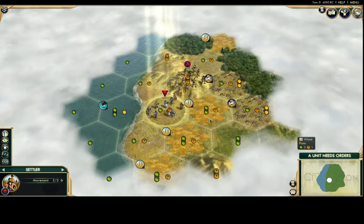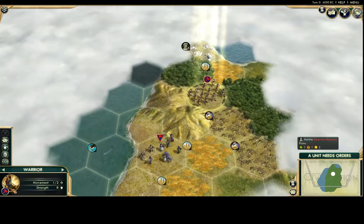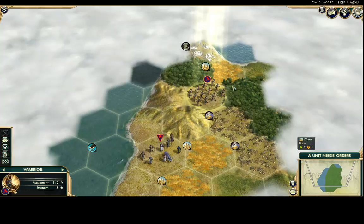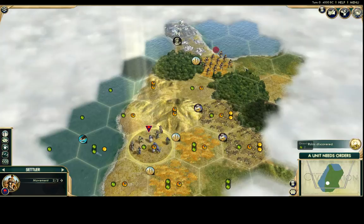I always move my settler first because you may want to relocate during your first turn if you find better options. Up here you can see marble — marble is really good, it lets you build wonders faster and is one of the best luxuries in the game. I want it within my city's range. Every city has a range of three hexes, so I need to position carefully to be in range of the marble and other resources.